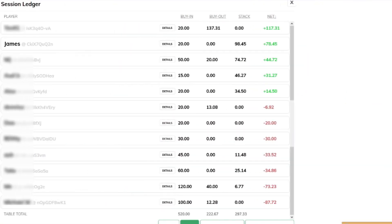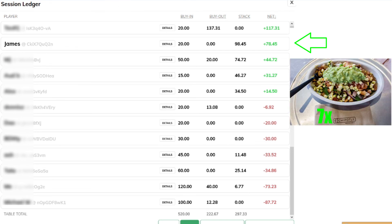A little while later, we wrap up the session and call it a night. We bought into the game for 20 and we were out for 98.45, which is a profit of $78.45, or about 7 Chipotle bowls. This equates to 341 big blinds over 100 hands, as we played for about 3 hours. That's it for this one. As always, thanks for watching. Stay safe out there, and I'll catch you guys next week.